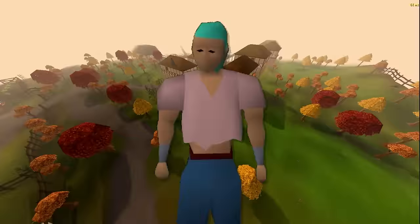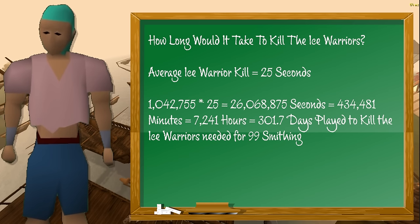That's a lot of money for a one-chunk account. My best moneymaker is fletching willow longbows and selling them to the general store — selling 5 per world hop nets 270 GP, so each longbow gives 54 GP. Taking the total needed divided by 54 GP, I would need to fletch and sell 1,575,447 willow longbows, not to mention 315,000 world hops to sell them. At maximum efficiency losing zero ticks, it would take 301.7 days of playtime to kill all the ice warriors — and that's before mining all the iron ore.